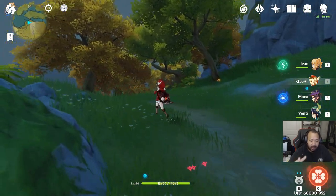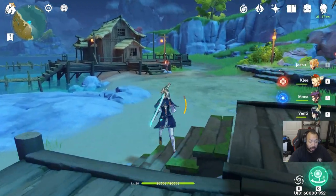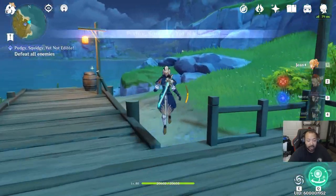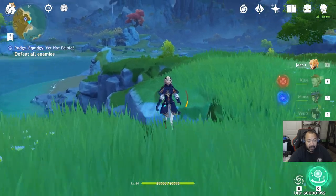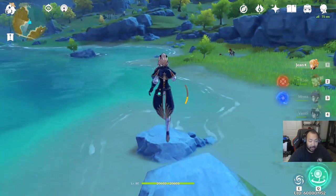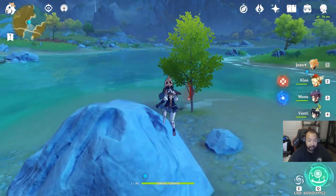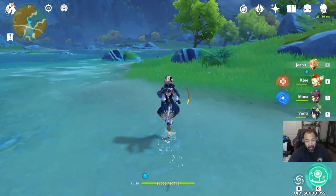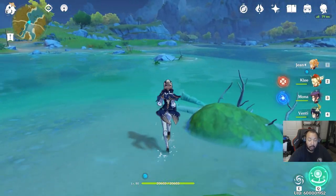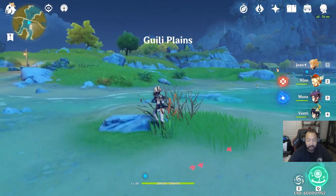For those thinking about four-star equipment, I might rock with a Sacrificial Bow just to spam the elemental skill, or Rust if you're trying to maximize basic attack damage. Pre-AR40, I'd probably use Exile's or Instructor's for combo damage or energy recharge, and Berserker for a raw crit build. If you want to get creative, Gambler plus Sacrificial again just to spam the skill is also an option.